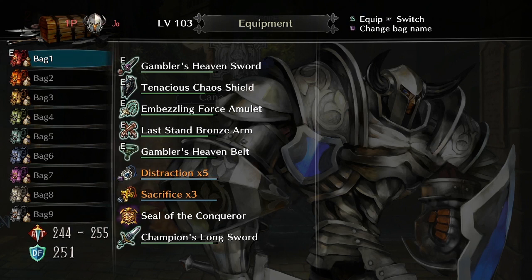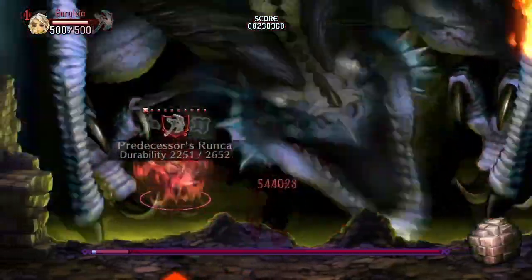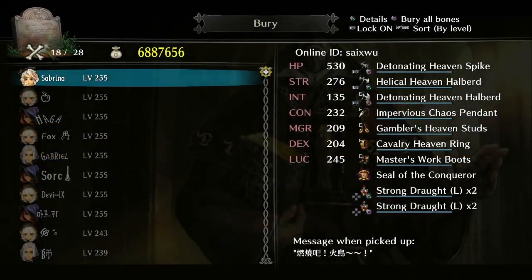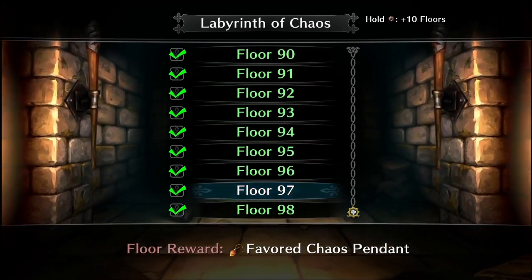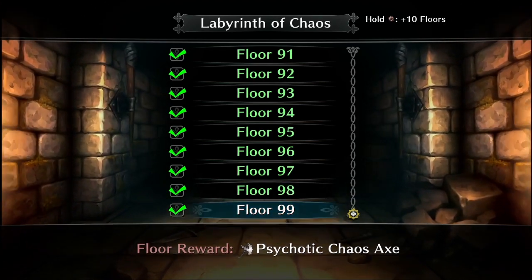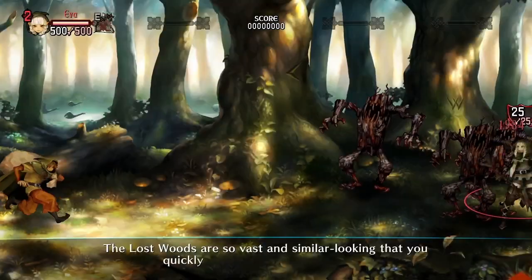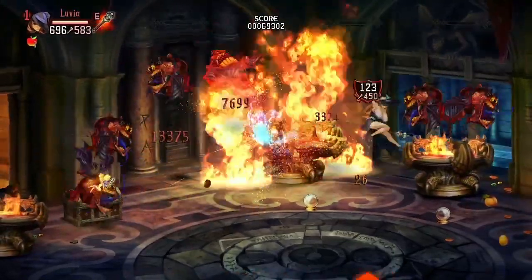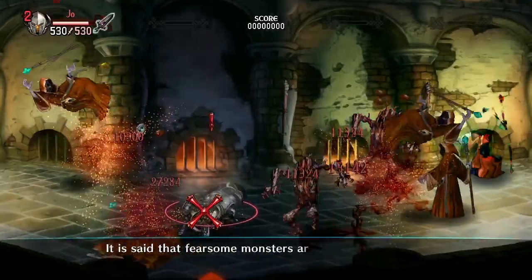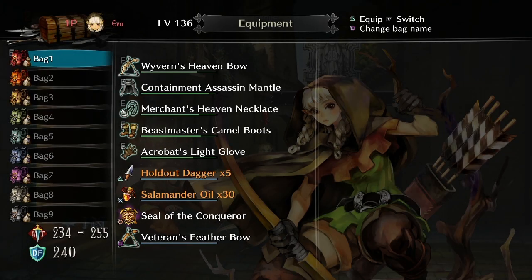Before we talk about the last skill, we need to take a quick sidebar about the Seal of the Conqueror accessory. This equip is obtained the first time you beat the Demon King in Labyrinth of Chaos and the first time you beat the Ancient Dragon in the Tower of Mirages. You can also farm them from burying player bones that have them equipped. After beating the Labyrinth of Chaos's 99 floors, equipping a Seal of the Conqueror gives you a 20% boost to attack and defense. Elves get a 25% boost to crit rate, Wizards and Sorceresses get a 25% reduction to MP usage, and Amazons, Fighters, and Dwarves get a 25% reduction to the power smash cooldown. Note that you cannot stack the buff with more than one Seal of the Conqueror.